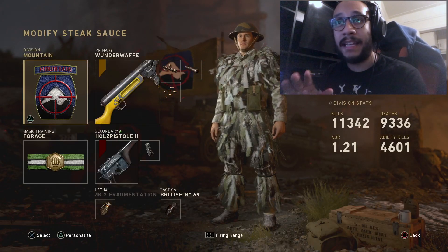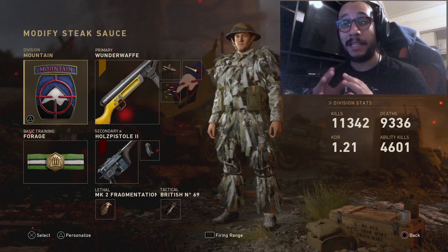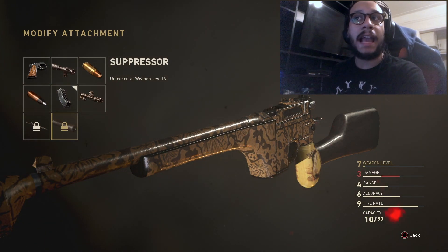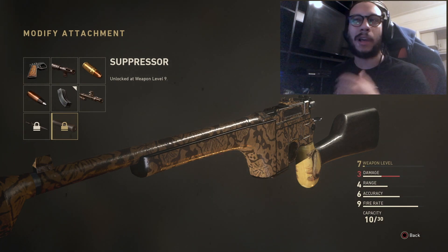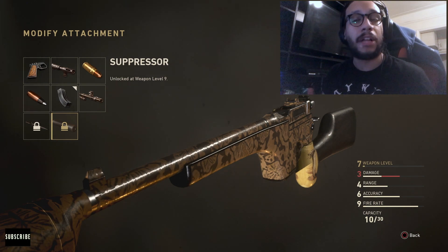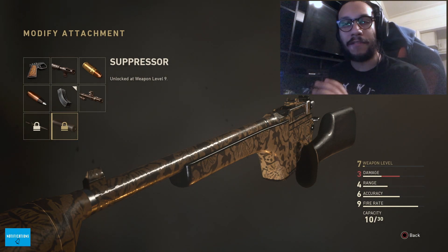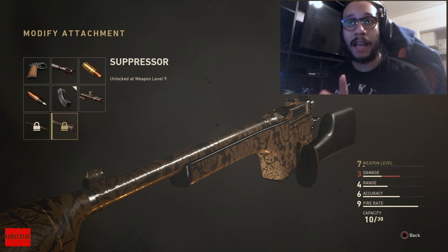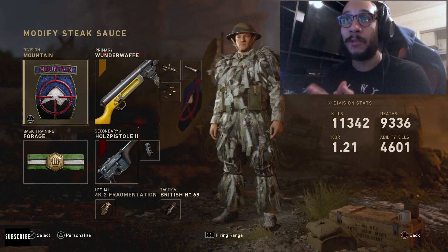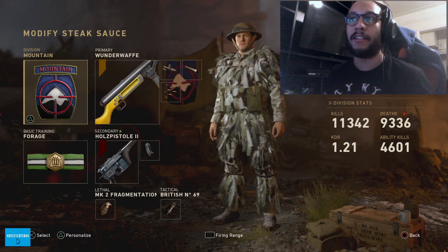Let's get into the class setup, and then we'll get into the gameplay. I'll be going into detail on why I'm using what I'm using so you can get a better understanding. One thing I want to note: for the pistol, I don't have the suppressor unlocked yet since I don't really play with it much. But for this class to be complete, you definitely want to put a suppressor on the pistol to make it a full stealthy run-and-gun setup. I've been playing this class setup alone for about the last hour and a half, just bodying people.